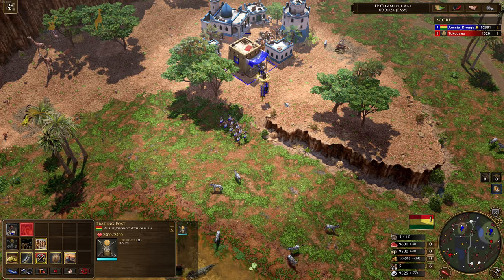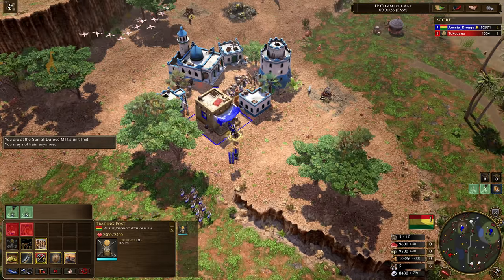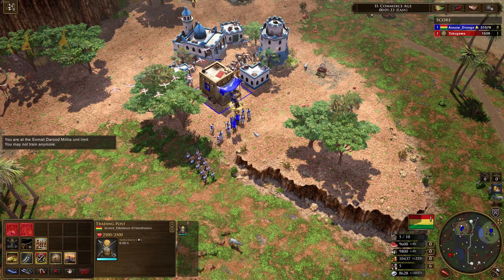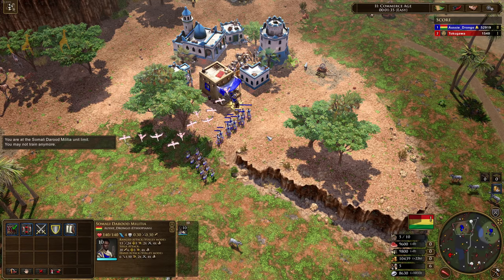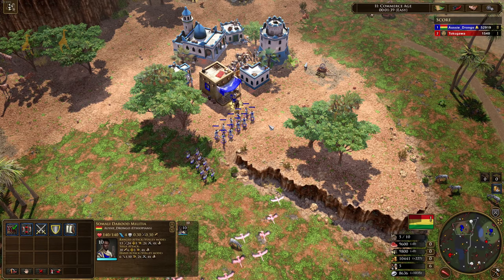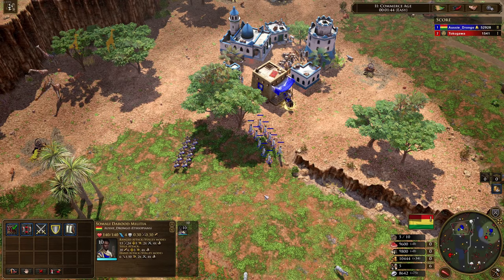The next unit is probably the most curious yet out of all of them. It's the Somali Darude Militia. I just know there are going to be people in the comments saying 'Sandstorm' — get it out of your system. Take a look at the numbers on these guys: 30% siege resist, two times bonus against artillery.